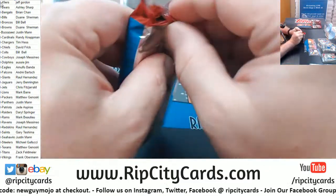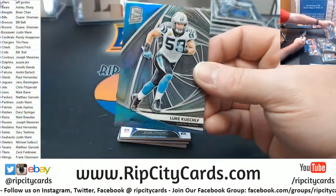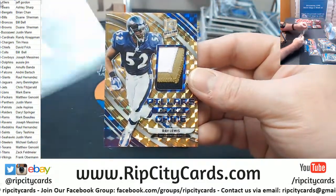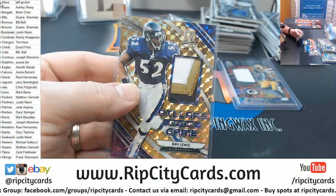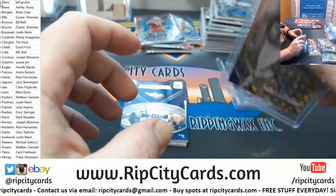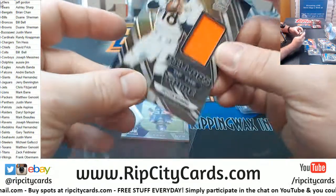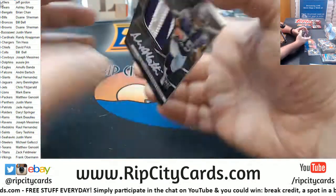For the Broncos. A Kuechly to 99. More gold, more gold — Ray Lewis Ravens to 10, three-color patch. Old Ray-Ray putting in some work. Nice card for the Ravens. To 199 Peyton Manning pillars of the game swatch — more Broncos. And another one to 10.